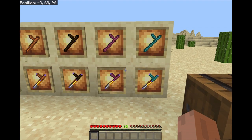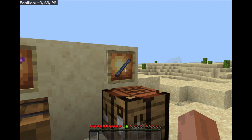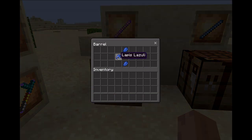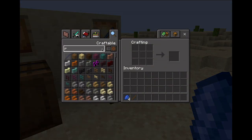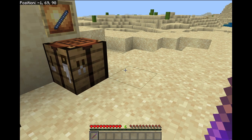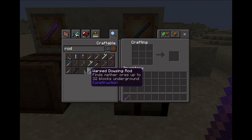For this add-on there are 16 different dowsing rods that you can get, which can be used to find different materials underground. To start, you'll need to get the enchanted stick. This item can either be dropped by witches or you can make it — first craft the enchantable stick, then right-click (or interact on mobile) and it will turn into an enchanted stick, consuming four levels.